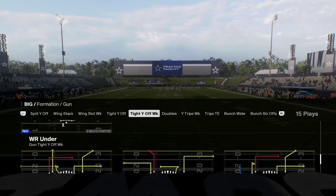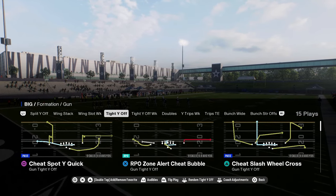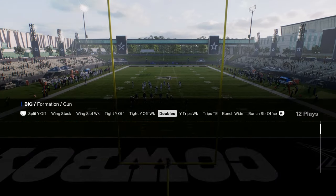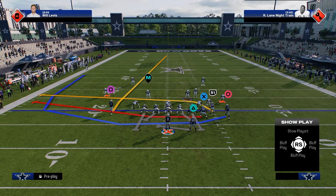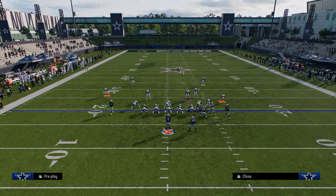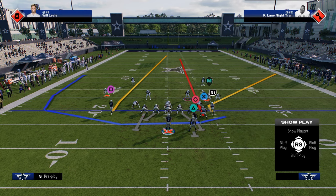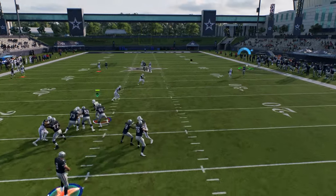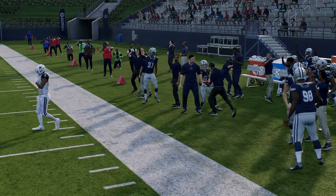The Packers playbook has quite a few options in terms of different good cheat motion plays. The best type of cheat motion plays are essentially cheat motion streaks. I'll show you one out of Bunch Strong Nasty. I think this is only in the Packers playbook — it has this cheat motion to the left side. What makes this cheat motion really good is it can sometimes basically cook man coverage and also do a really good job attacking cover two.